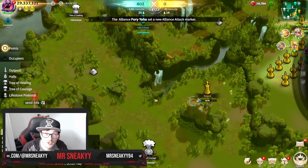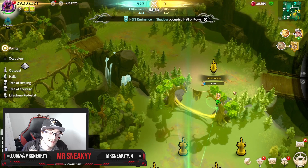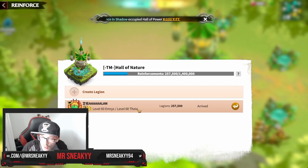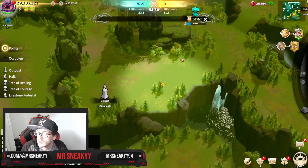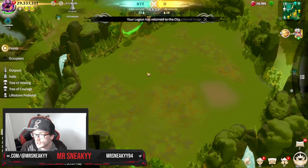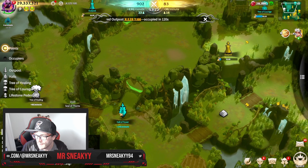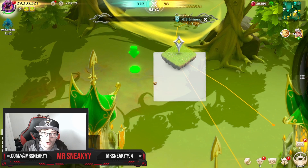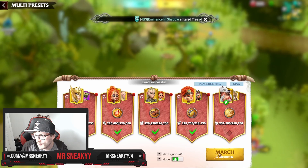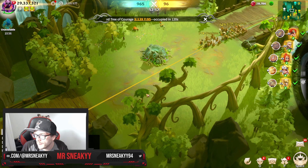Everyone you're watching playing here is a T4 player — we're not a T5 alliance, all of us are T4 players, and that is a major factor later down the line. We are against an alliance called EIS, which is a really cool name. Here's the opening: you can see us with our tree of courage and a tree of healing, meaning we can get our extra attacking defense buff, health buff, and elixir production started. We're trying to gain some sort of control on the map, with units in the halls of nature and in the center.